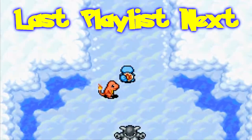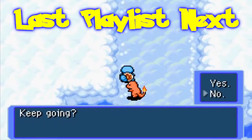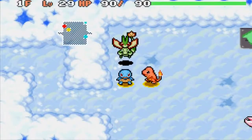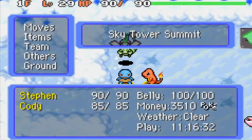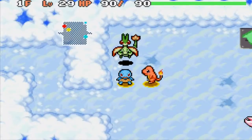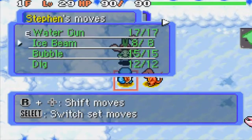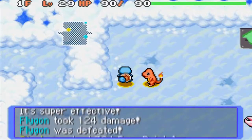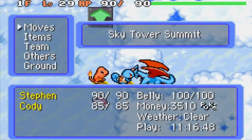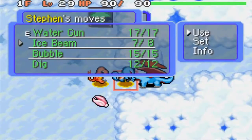We just completed the first 25 floors of Sky Tower, and now we're moving on to the Sky Tower Summit, which is nine floors. On the ninth floor there's a Rayquaza — however you want to pronounce it. Here's a Flygon — my set move is Bubble, but I want to use Ice Beam on this thing. These nine floors are pretty tough, so keep that in mind — they're filled with tough Pokémon.